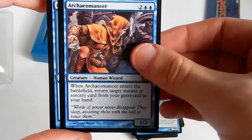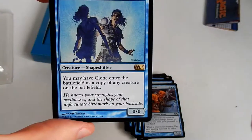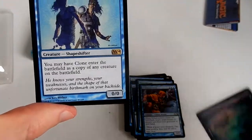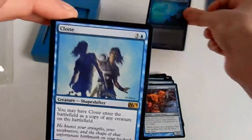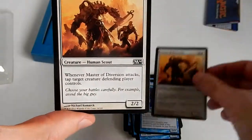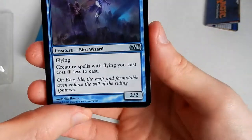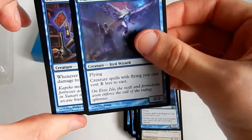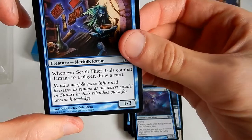Archaeomancer — it is a human wizard. Clone — you may have Clone enter the battlefield as a copy of any creature on the battlefield. So if you have Jace's Mind Seeker on the battlefield, you put Clone on and you've got two Jace's Mind Seekers — that's awesome. Master of Diversion. Warden of Evos Isle — a second one. Scroll Thief — whenever Scroll Thief deals combat damage to a player, draw a card.